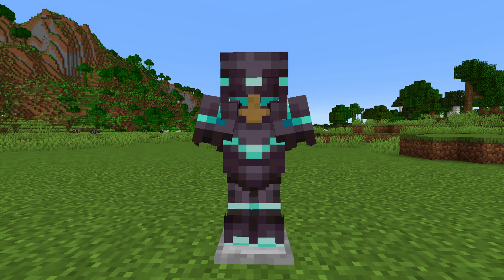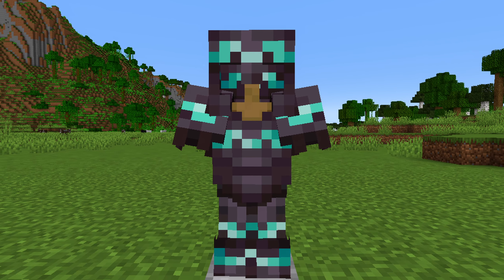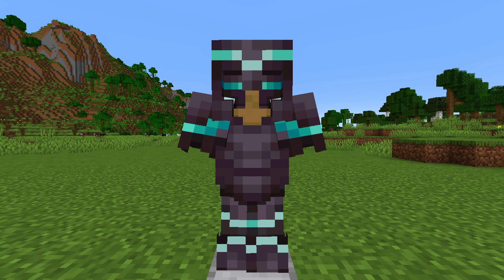The wild armor trim gives you the Hero of the Village effect. The coast armor trim gives you water breathing. The dune armor trim gives you a speed effect. The wayfinder trim gives you a jump boost. The razor armor trim gives you saturation.